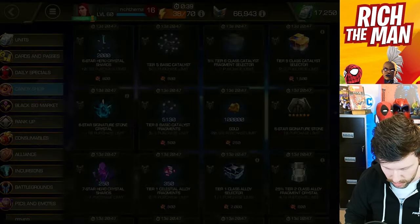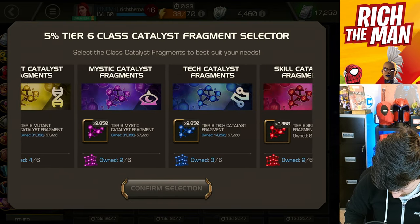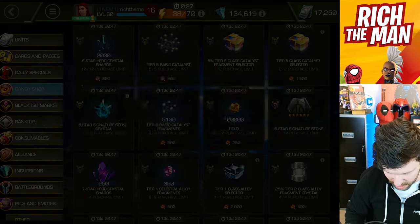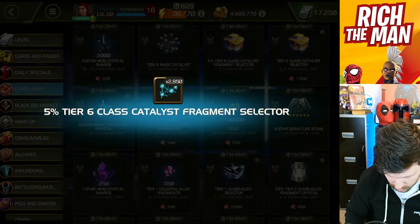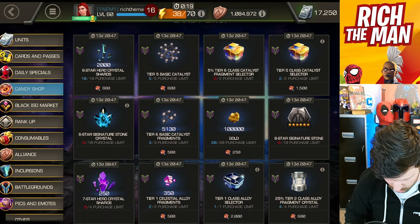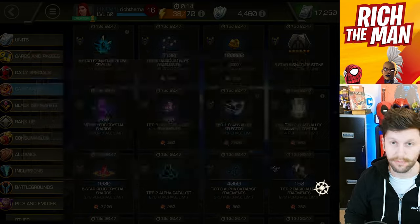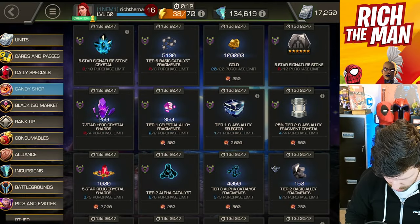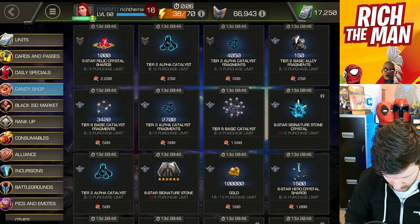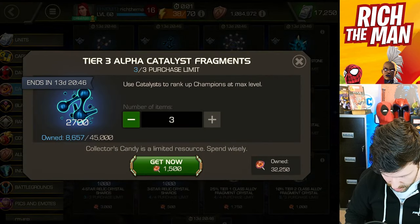There's a tier 6 class catalyst selector — you can get two of them. It's best to choose where you're close to forming. Am I close to forming? I'm sort of close with a cosmic, so I'll go with that — get some more cosmics and get close to forming. Tier 3 alpha fragments is the next step. I'm also trying to get the tier 6 ones because I can see them right there, so I'm going to grab those too. Then we've got the tier 3 alpha — grab that one.